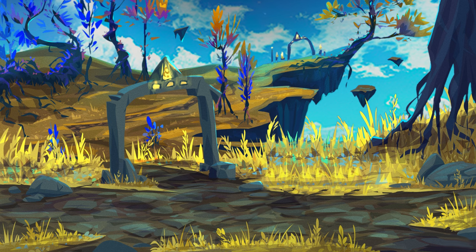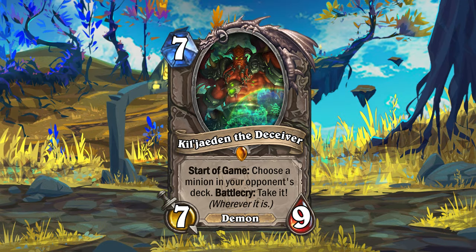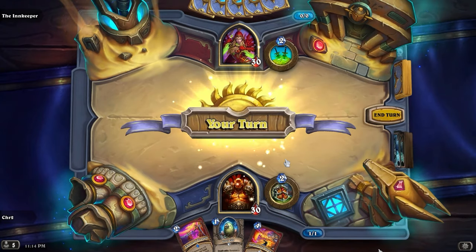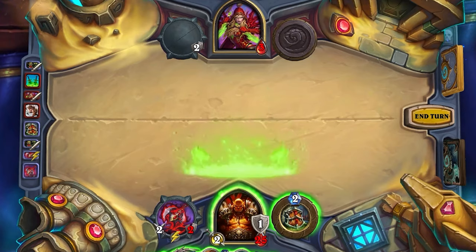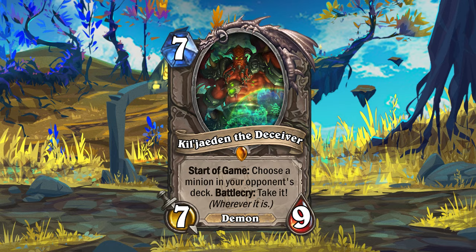The final card of Echoes of Eredath is Sargeras' second in command — the Eredath Lord killed Kil'jaeden the Deceiver. Kil'jaeden is a 7-mana 7-9 Demon. At the start of your very first turn, Kil'jaeden will reveal 3 minions from your opponent's deck and allow you to choose one. When you play Kil'jaeden, he will take the minion — if it's still in your opponent's deck or hand, he'll steal it to your hand; if it's been summoned to the battlefield, he'll take control of it and move it to your side. Your choice will be visible to the opponent, and if the minion has died or been removed from hand or deck, Kil'jaeden's battlecry will whiff. So the opponent is in a race to utilize the minion before you play Kil'jaeden, but will also be afraid to summon it to the board in case you mind control it.